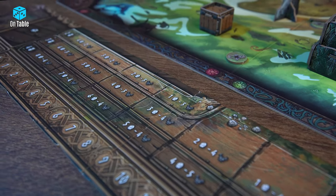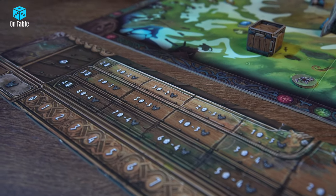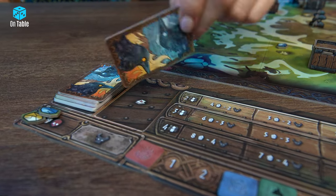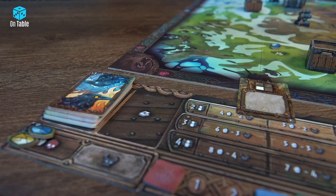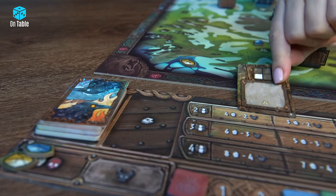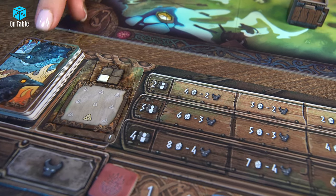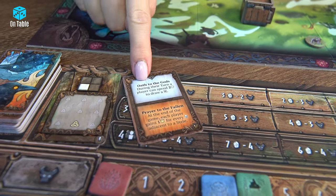Next to the main board, you need to prepare a destiny board. At the bottom of this board, on the scoring track, you will mark the victory points you earn during the game. For this deck, in the destiny phase, you will draw cards. These can be destiny cards, which will indicate the place on the map where a shard of a particular color should be placed — heroes will collect these shards during the game. Other times you will get event cards, which are placed on the board, filling up more slots.